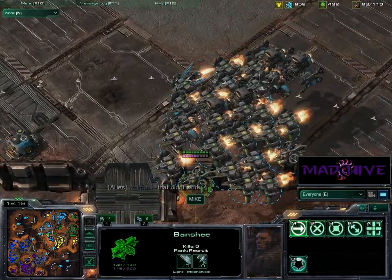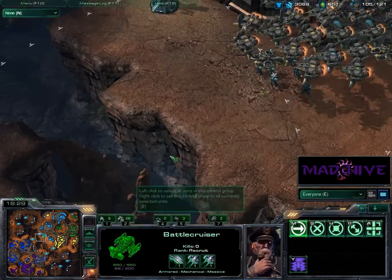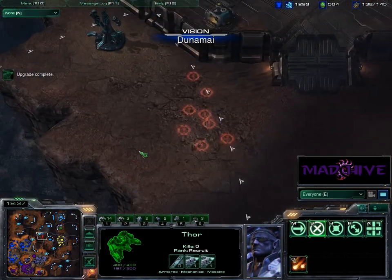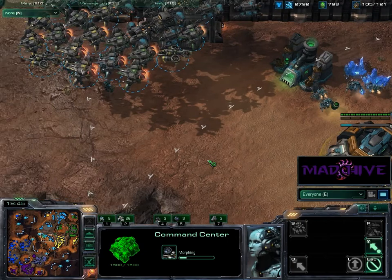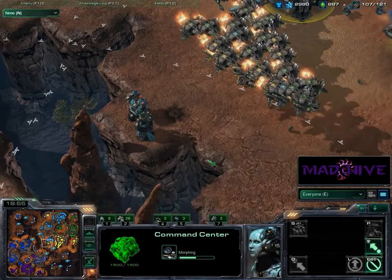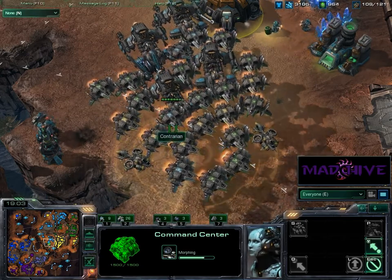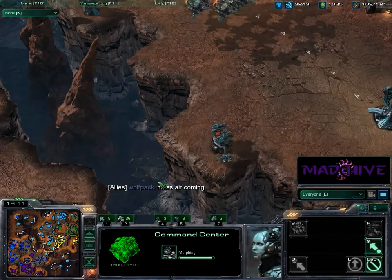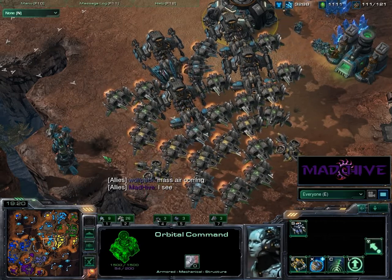We've got quite an air force moving. No upgrades there for Mike, but we've got 1-1 on the battlecruisers. Are they in range of the sensor tower yet? They are in range — we see them massing again. Getting an orbital command — probably a good idea. This force is just trying to poke at us, figure out where they can hit us, but we can see everything. That's the power of the sensor tower — you can see these things coming. It's almost as good as creep. Creep is much better map awareness than sensor towers though.